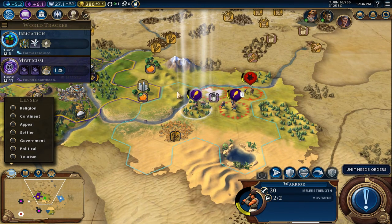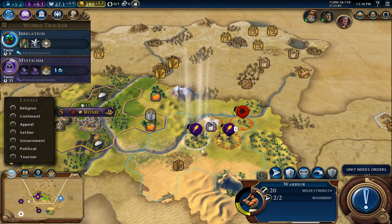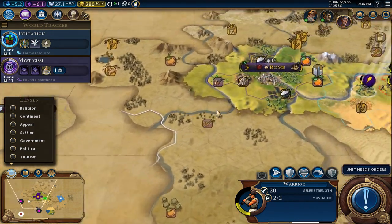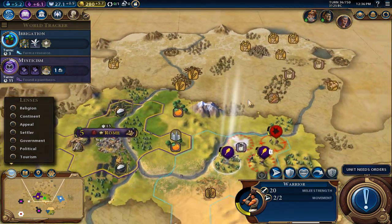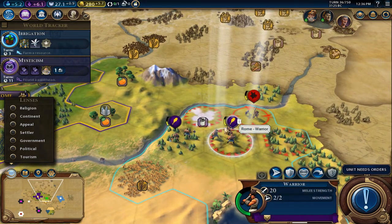Welcome back to episode 2 of our spec play as Rome in Civ 6. On the last episode we founded our empire. Japan has actually added a city to our southwest — it's rather close to us, so that's troubling.